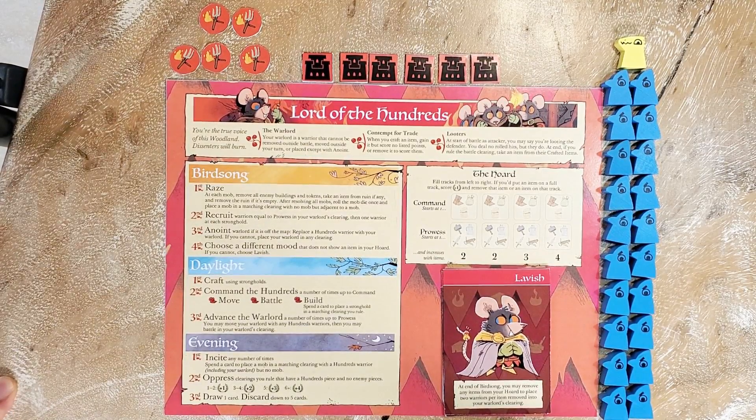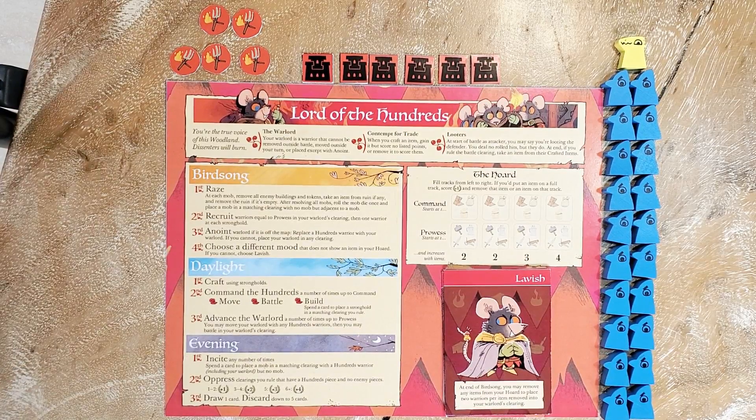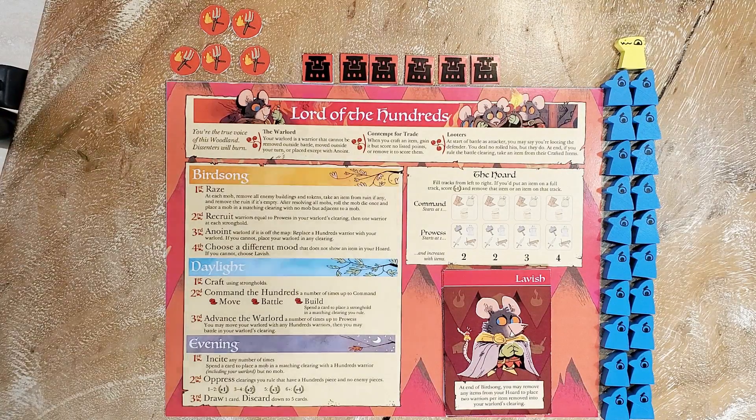They're tons of fun to play. They have a reach of nine, which is fantastic — it means you can do lots of different combinations of factions that can be substituted for the cats or importantly the vagabond as well. I'm very excited to be talking about this faction today. Let's start with their components.